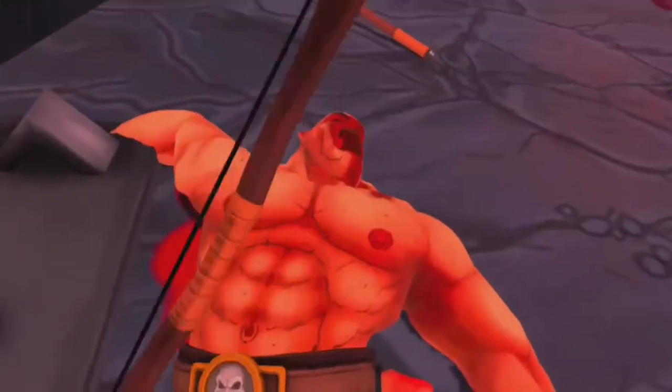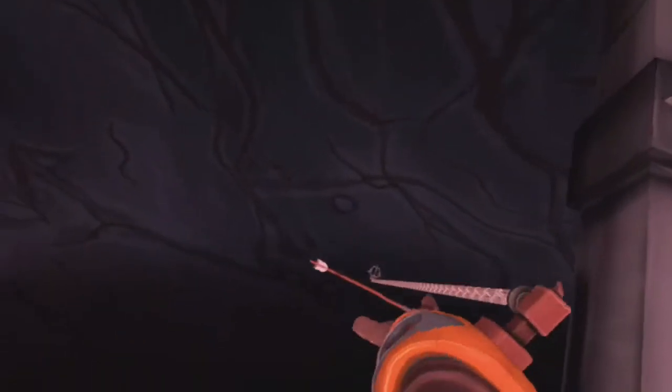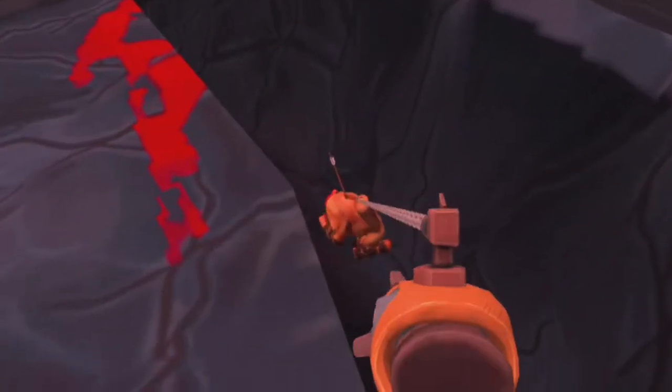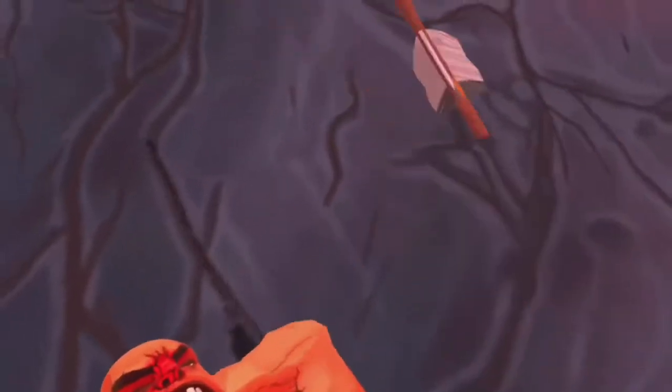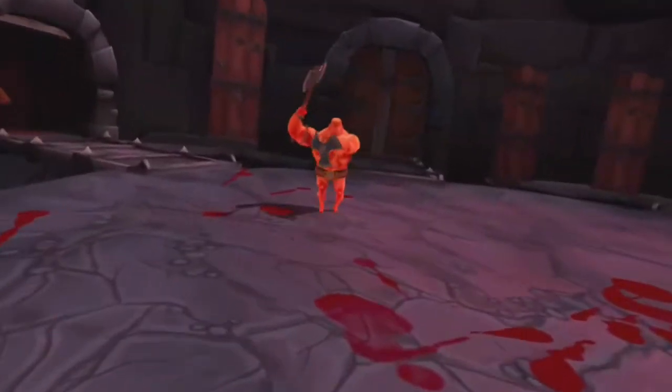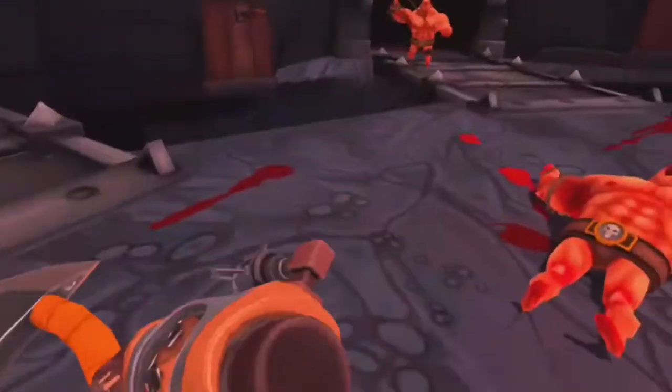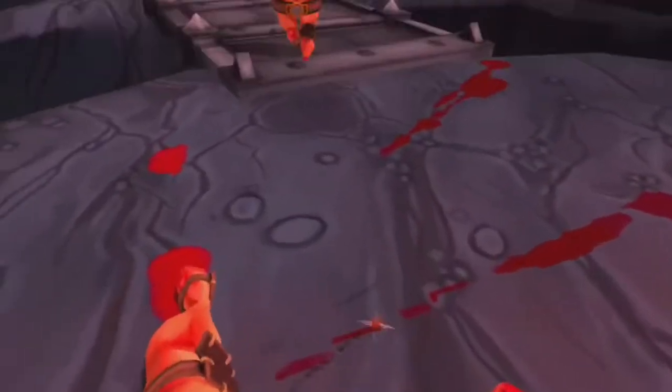A lot of enemies spawn with the bow — even if they already have one weapon they'll spawn with the bow, they just can't use it, which is weird. But it's kind of good for me because that means they'll still have all five arrows. That guy fell into the pit but that's no problem because I can just yoink him up with the grappling hook and take the arrow.